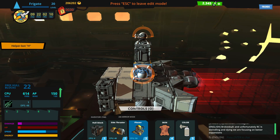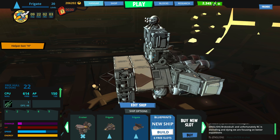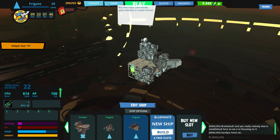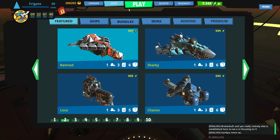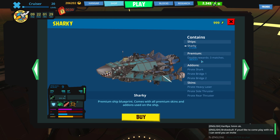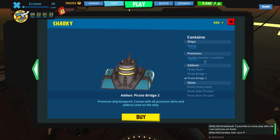I'm really interested to see what kind of different blueprints people come up with for this game because there's so much creativity. There's a thing called the shop, and this is pretty much what you would be spending your money on. The game itself is free to play, but if you want, you can spend money and buy things called space credits. With space credits you can go into the shop to buy things. Let's go into the shop. You can see there are items you can buy with those space credits. When you buy this stuff, you get the ship and some bonus stuff too — like some premium rewards for three matches and different items like pirate lasers.